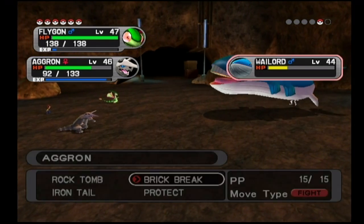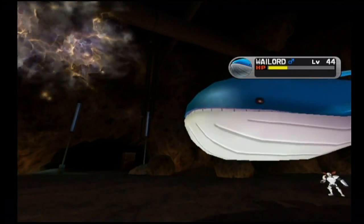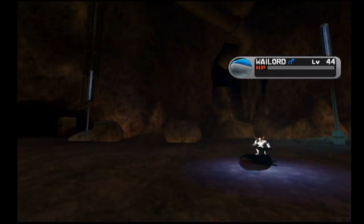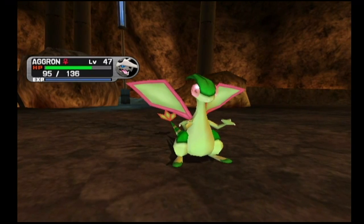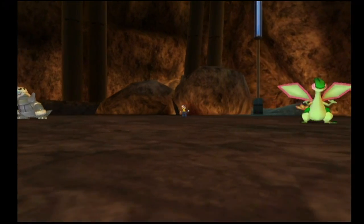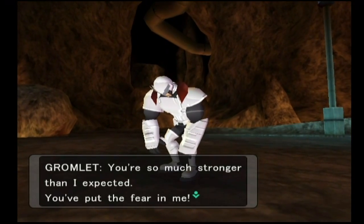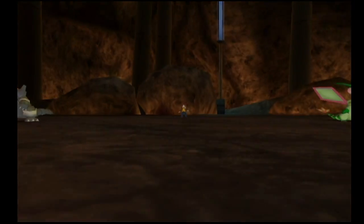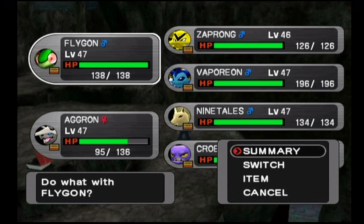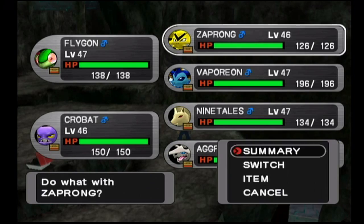We're going to finish off Wailord before it gets a chance to attack — Dragon Breath from Flygon finishes it off. Wailord doesn't have a lot in the way of defenses, but its HP is massive, making it an incredible tank. Aggron grows up to level 47 here and gains plus five to Defense — that's just awesome. Aggron's Defense is ridiculous.